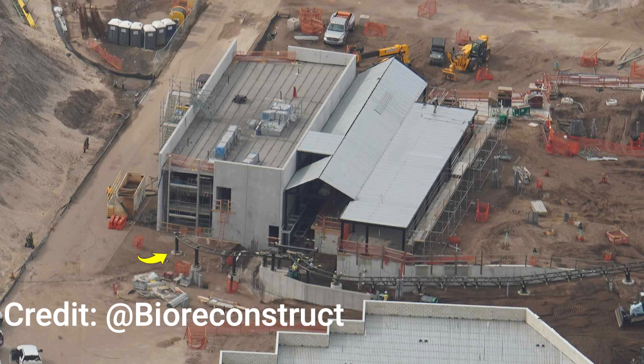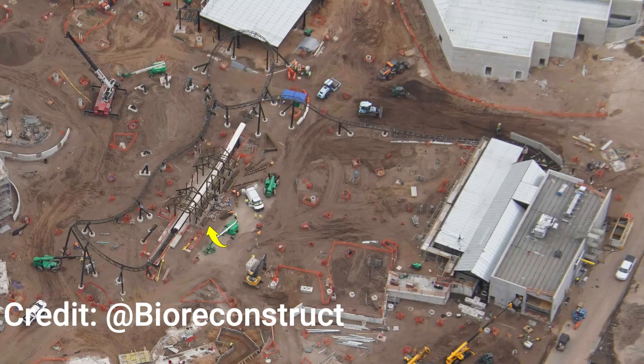Speaking of the roller coaster, here is the station, which looks quite nice with a sloped roof-like structure that looks like a house. The concrete building to the left is the maintenance bay — you can see a piece of track sticking up where the yellow arrow is, going into the maintenance bay. That sloped structure is the main load and unload station for this roller coaster attraction in the Classic Monsters area.